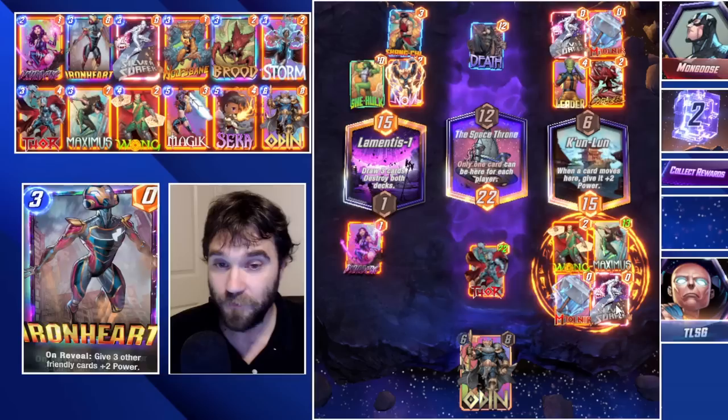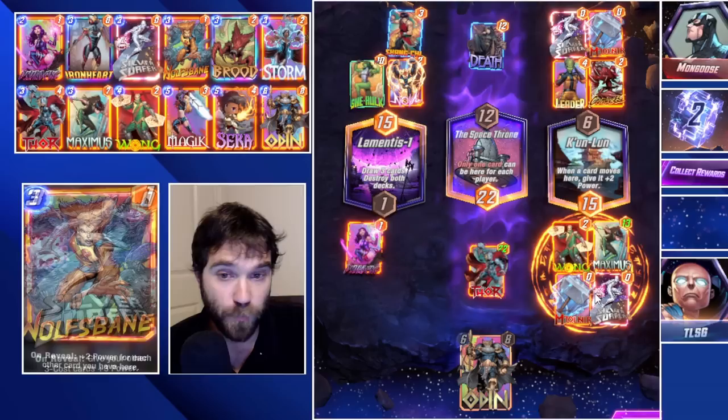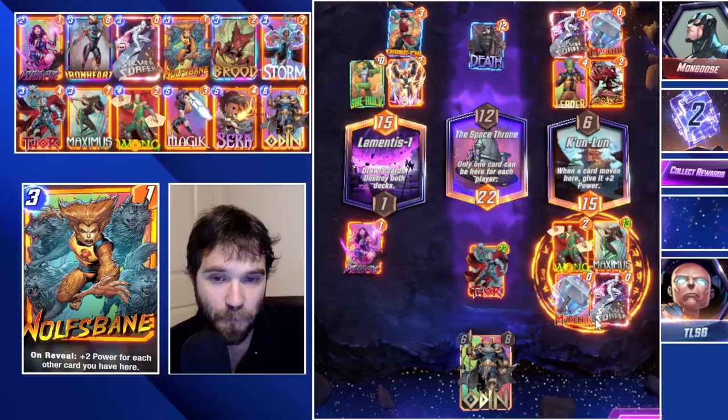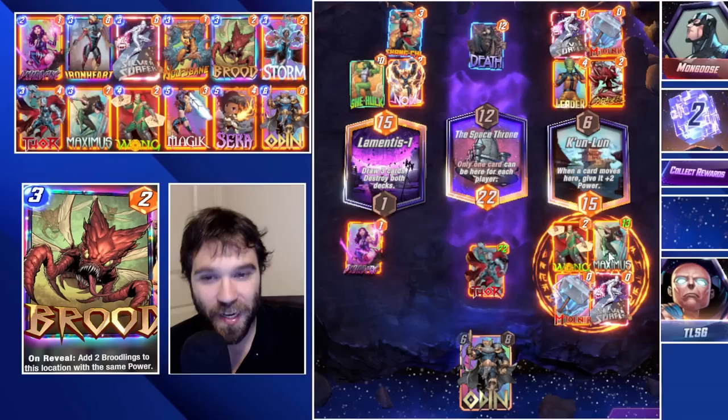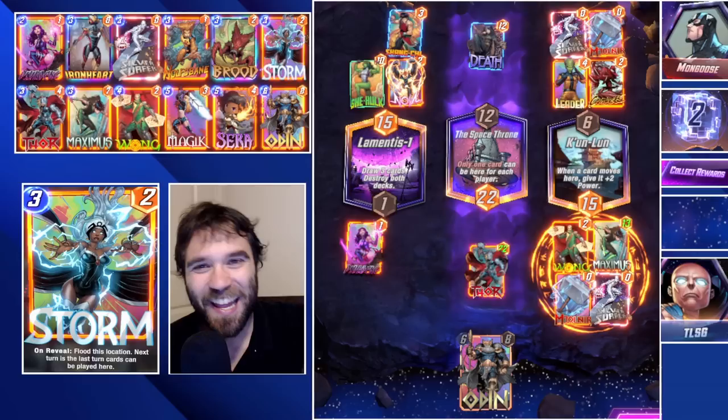They do a Leader, which doesn't give them any upside because it copies the zero-power Mjolnir and zero-power Silver Surfer. The Leader play can typically find win conditions, but when you're against a Wong that gives the opponent a distinct advantage on those cards. Had it been Wolfsbane, it would have triggered twice and then copying it would trigger once more on their end for some upside. Luckily we had zero-cost cards so they got no upside besides buffing what we already had. That one was only four cubes.